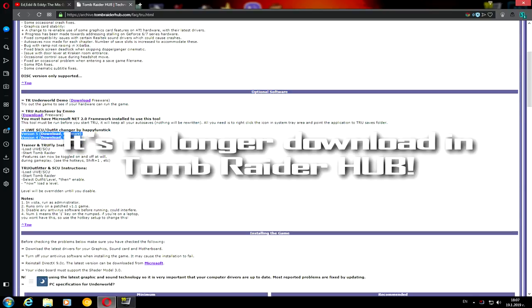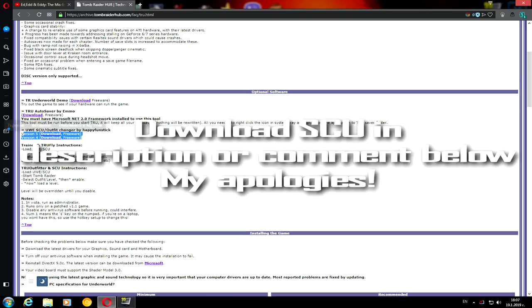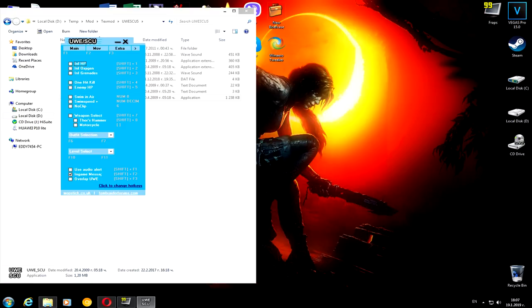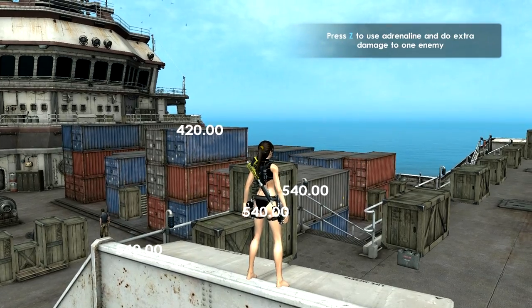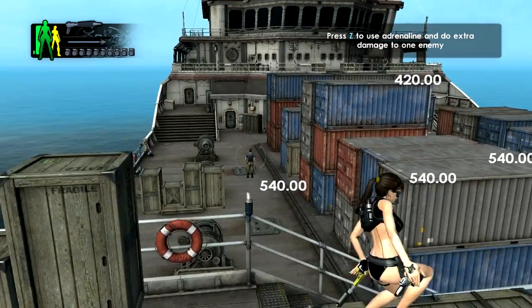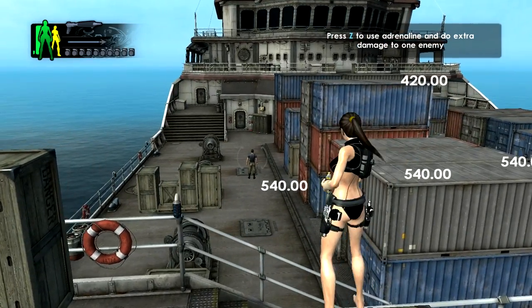Once you download it, you can just open the game, load it, and start the simulator. Once you open it, you can see that you have infinity health bar, infinity ocean, infinity grenade, one-hit kill, and enemies showing their health. That is really fun.